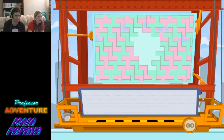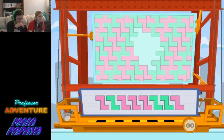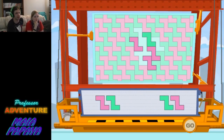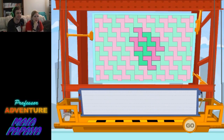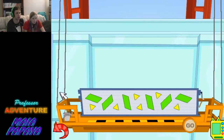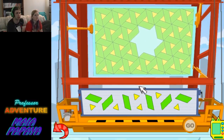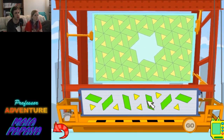Looks like the construction workers went on a break a little too early - this window's not done. Use the glass pieces provided to tile this window space without leaving any holes. To select a piece, click on it once, then move the piece to where you want to place it and click once to release it. You must use all the pieces in your pattern. I remember doing this - am I gonna have to be quick about this?